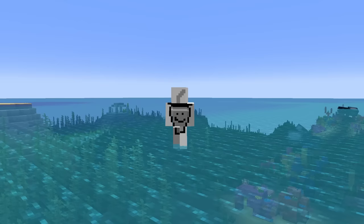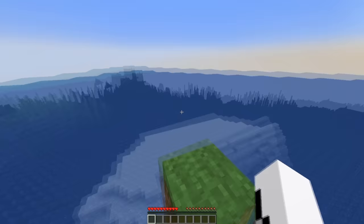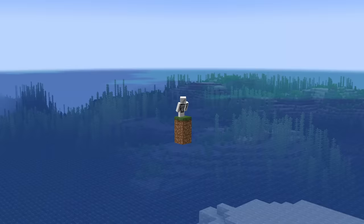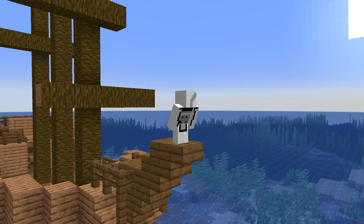These ocean seeds get even crazier, because if you load up this seed, you will literally spawn on top of two stray grass blocks floating in the air while also out in the middle of the ocean. I can just imagine somebody loading up Minecraft for the first time and this is their first impression of the game. Three pretty funny yet one-of-a-kind seeds, but we can push the insanity of these ocean seeds even further.